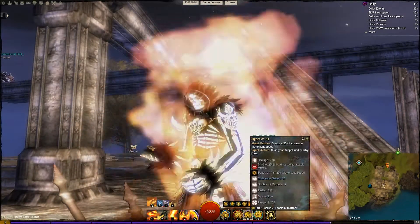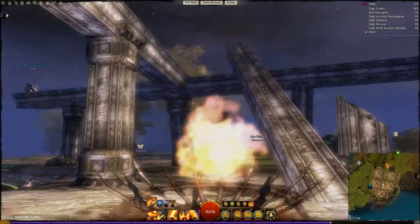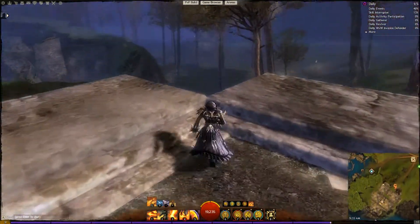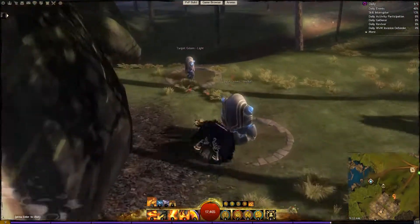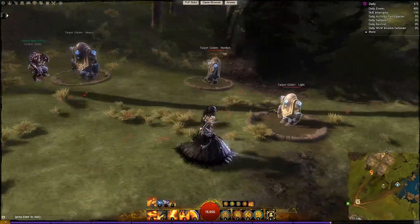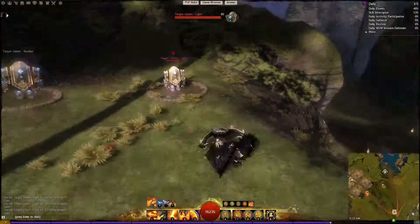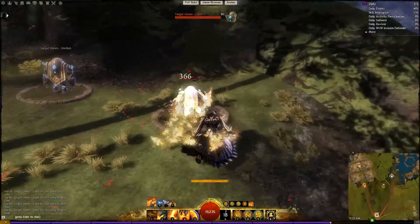You want to fill your bar with signets. Go ahead and test it on enemies that don't hit back, because it should be OP — yeah it's OP. Dodge, use my sigil energy restoration — boom, I'm back to full.